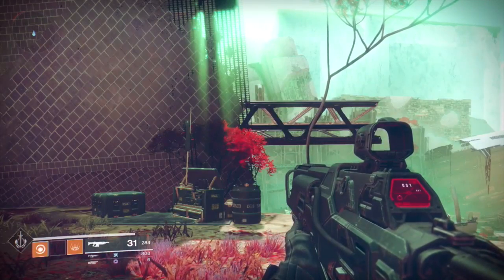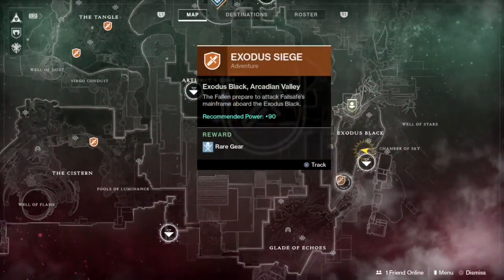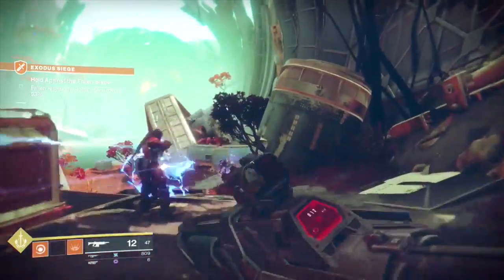The easiest way to complete this part of the quest is to choose an adventure mission called Exotic Siege. In this mission you're going to face several different types of fallen enemies, which makes it very easy to complete the first part of the quest. In addition, there are also three yellow servitors that you can kill to complete the second part of the quest.